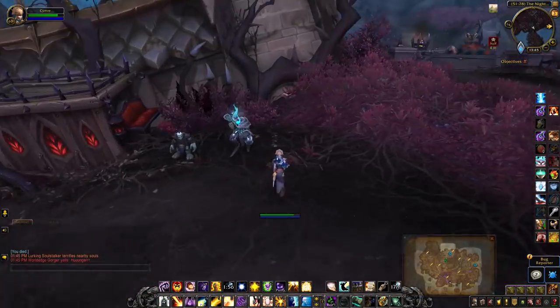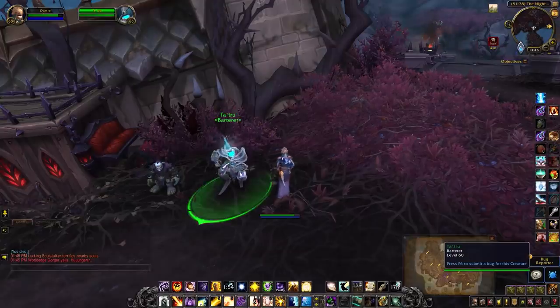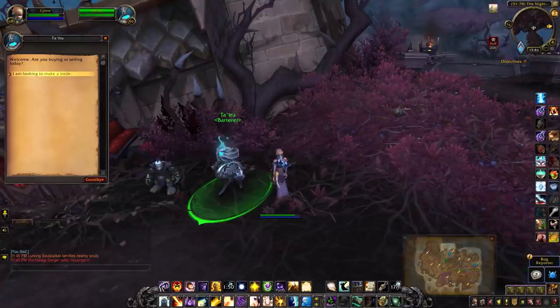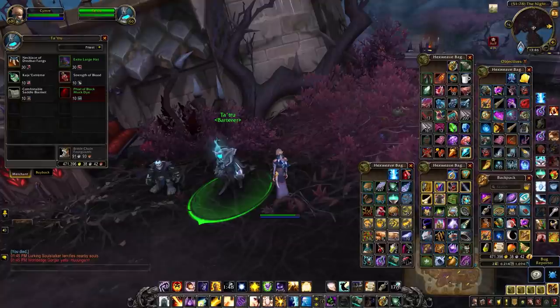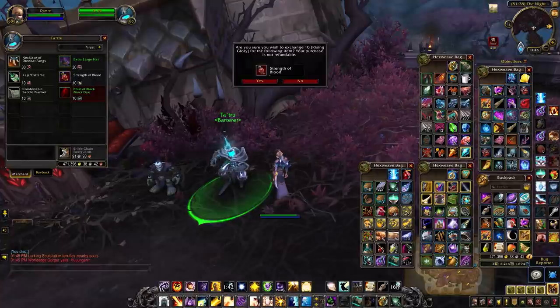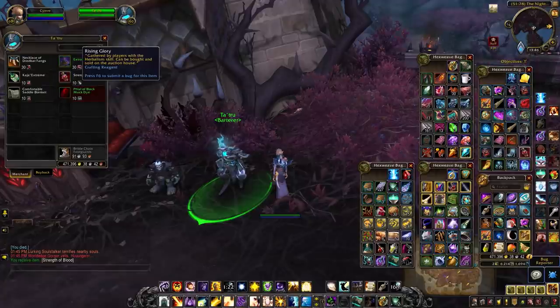Then head to Revendreth to the Night Market and pick up another potion from this NPC. His reagents tend to vary, so if you don't have the herb he's asking for this week, come back next week when he asks for some type of meat, or you can farm some or purchase some from the auction house.